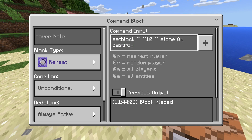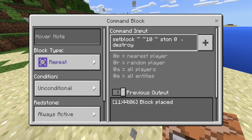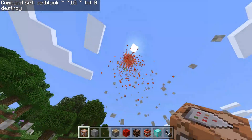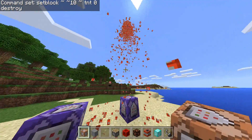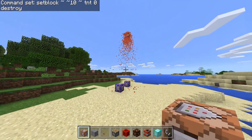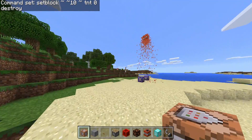And you can even change the block type to something else, like TNT. Let's make it rain TNT. Whoa — I mean, that's so sick! Look at that.